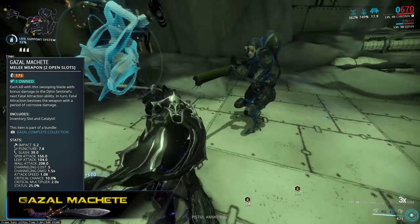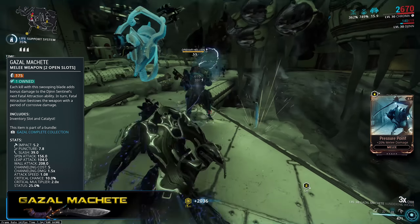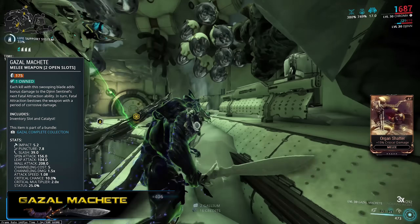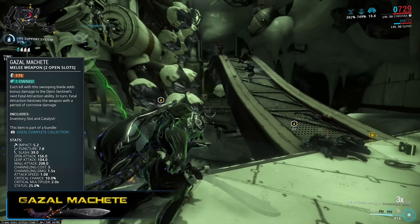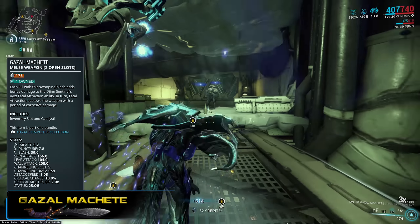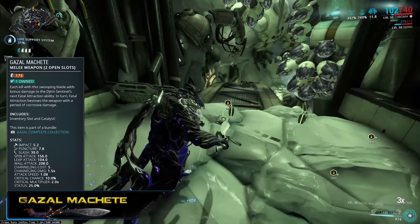In addition to that, its supplemental stats of a 10% crit chance and 200% multiplier do put it in the range of a blood rush body count build being effective here, as crazy as that sounds. And its 25% status chance is damn good, meaning that you're going to proc status a lot, especially if you combine that with weeping wounds.